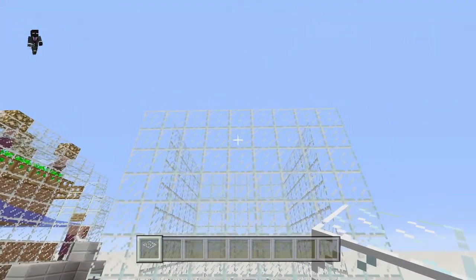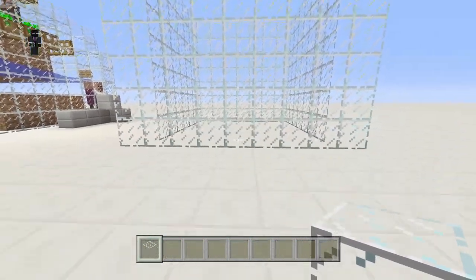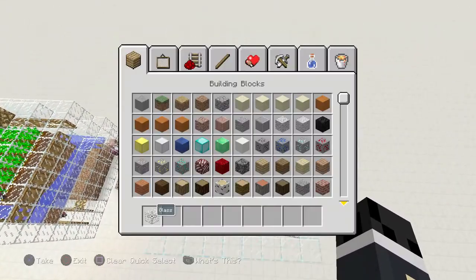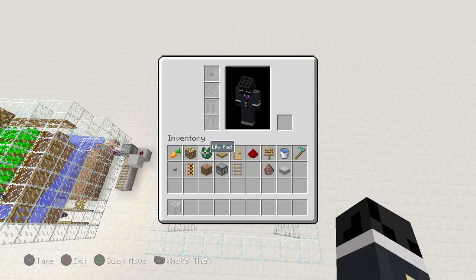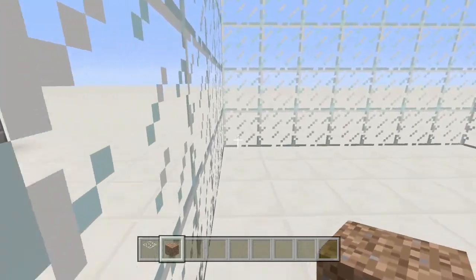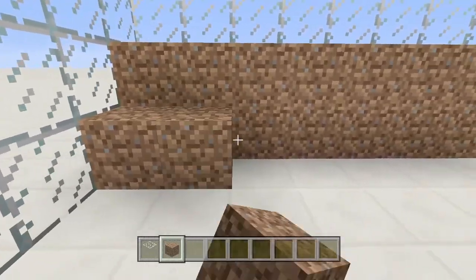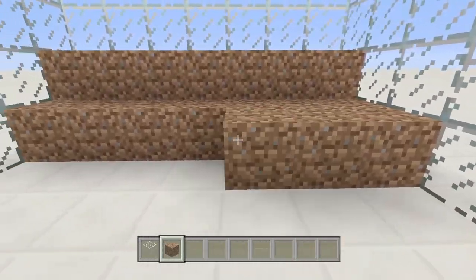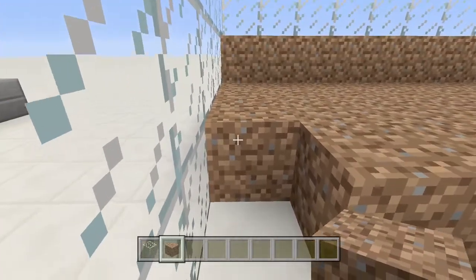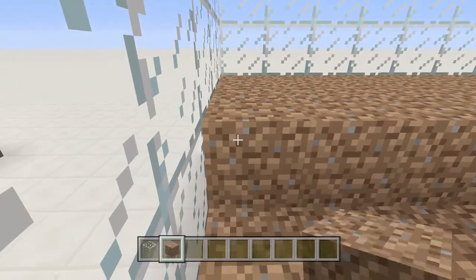Now after you've done that, you should see that the glass is now seven high and it's a nine by nine area — it should look a bit like this. The next step is to take some dirt and fill in most of this space. Just fill all of this in and then you can move on to the next step.